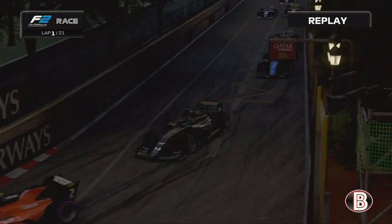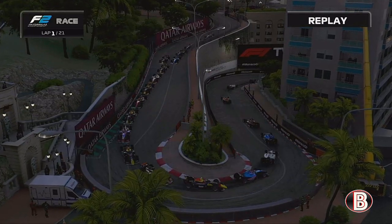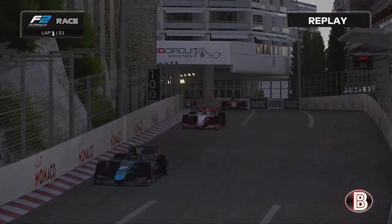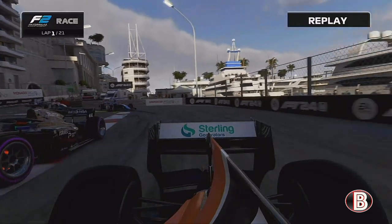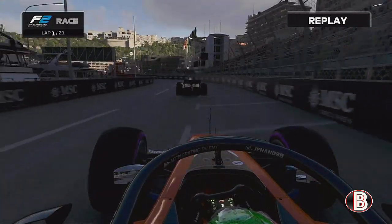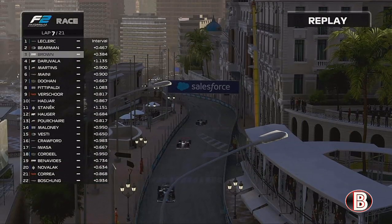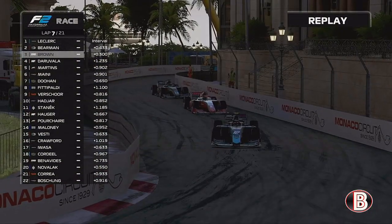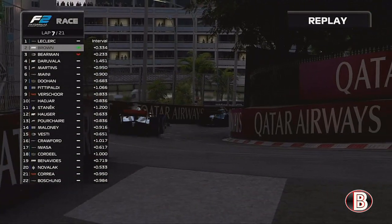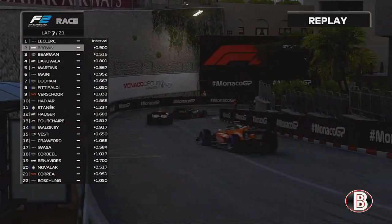It's Arthur Leclerc who leads at his home Grand Prix — can he do what his brother did in real life and win in Monaco? Around the hairpin we just can't find a way through and we've dropped back a little on the exit. But we're going to try our classic Monaco dive into the chicane. We get a great exit and go down the inside — it was very tight but we're up into P3. We've gained three places on the opening lap. Skipping to lap 7, we were all over the back of fellow Brit Oli Behrman, couldn't find a way through — but now we send it down the inside at Mirabeau, catch him napping, and we're up into P2.